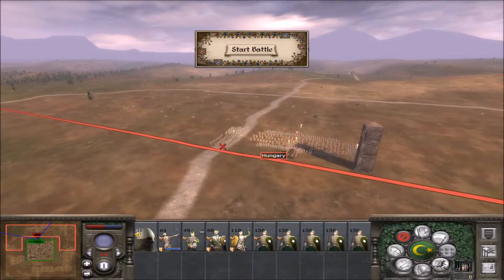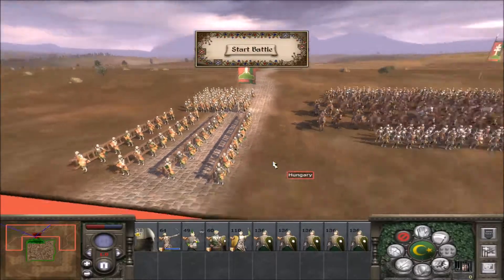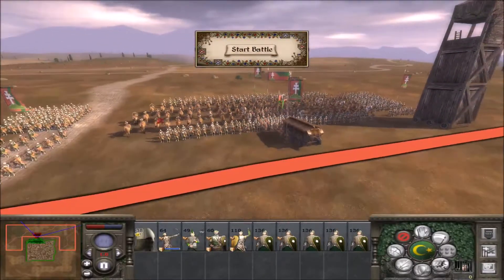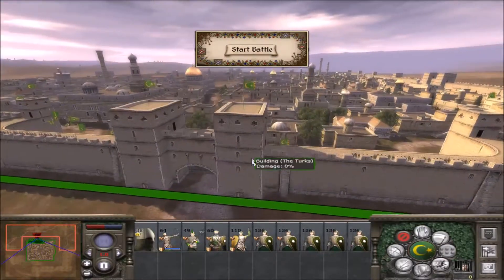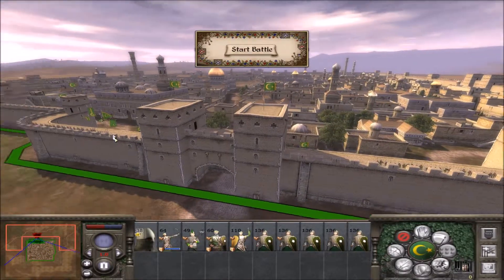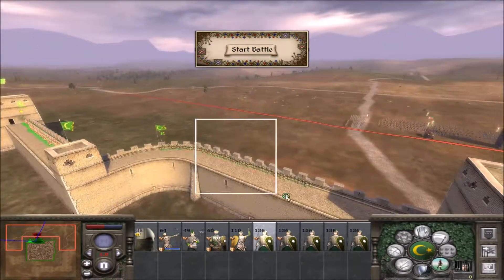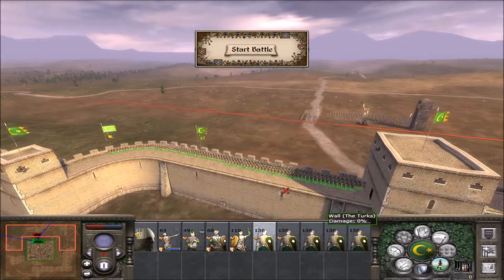Heavy infantry are a direct counter to spearmen. Almost a perfect direct counter. We have a unit of knights with ladders, a unit of knights with a siege tower, and all of the rest are right here. They're probably going to come in here and here, so I think I should be able to set up something like that.